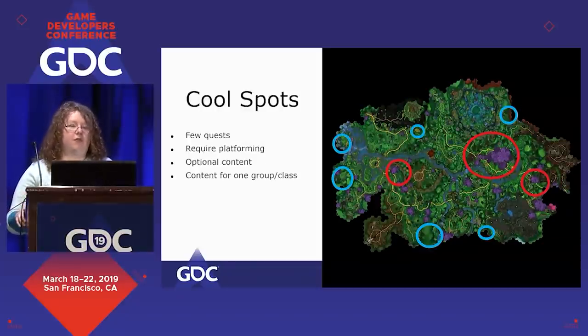Now, these are the cool spots. There aren't many quests here — they require jumping puzzles to get to. The content there is optional or limited. It's actually cool to put gatherables here as a way of intrinsically rewarding exploration, but the problem is that you can then make it so that players who are playing in a less explorative manner don't get anything, and that's bad too.